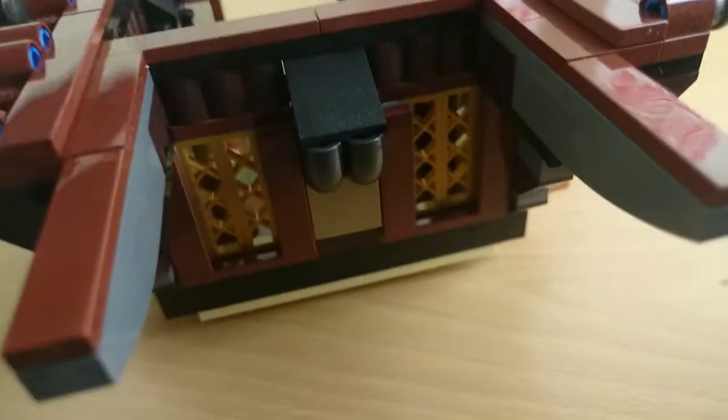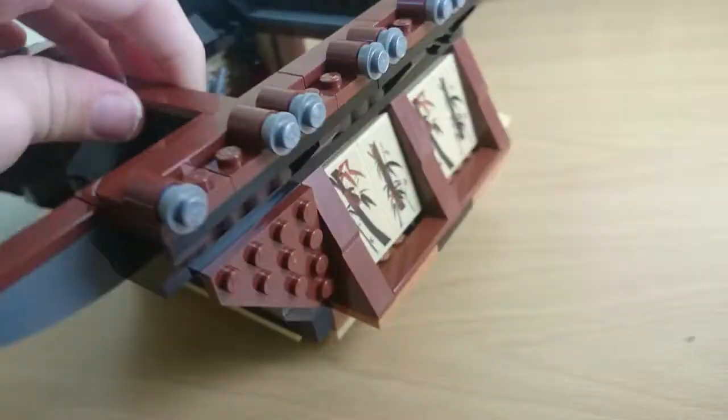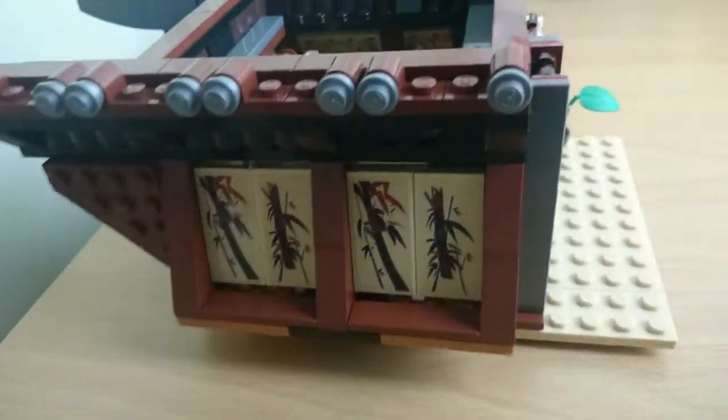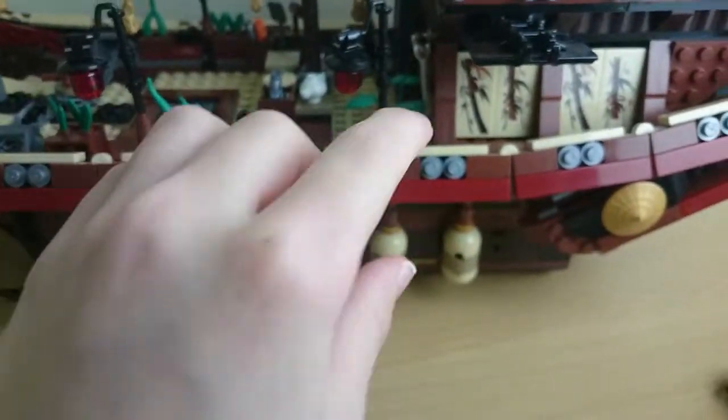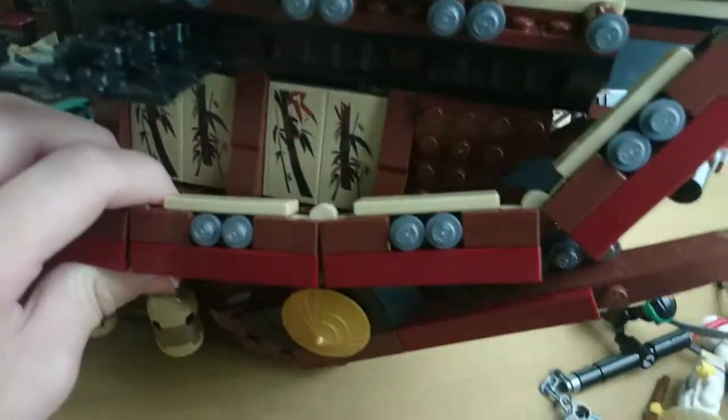Let's go to the background. Light comes through these gaps here. On to the ship itself — over here there are two rods, like fishing rods coming out.